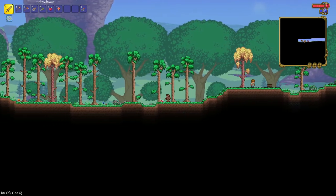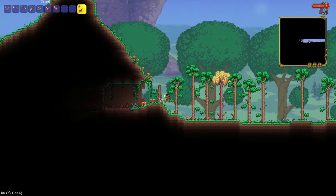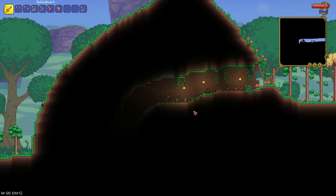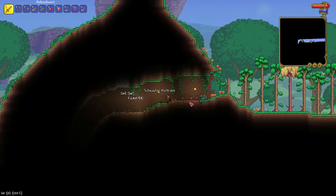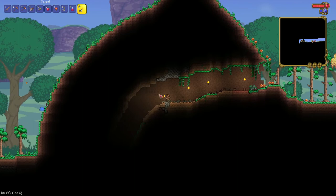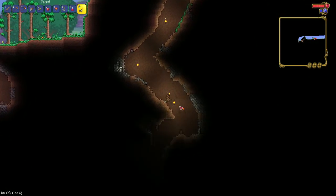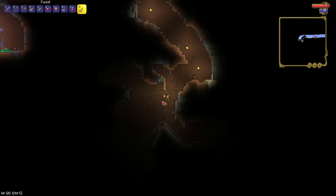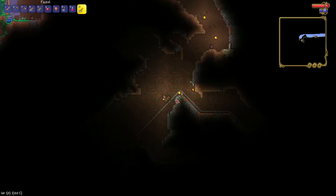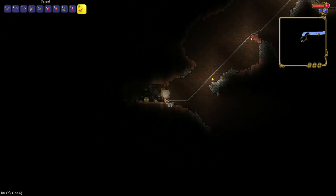Anyway, let's go to the left — we'd gone to completely the wrong side before. This looks much better. There are vases everywhere; they give you some random items like potions, ropes, or torches, and sometimes even money. Oh, this is a railway — those are pretty good.